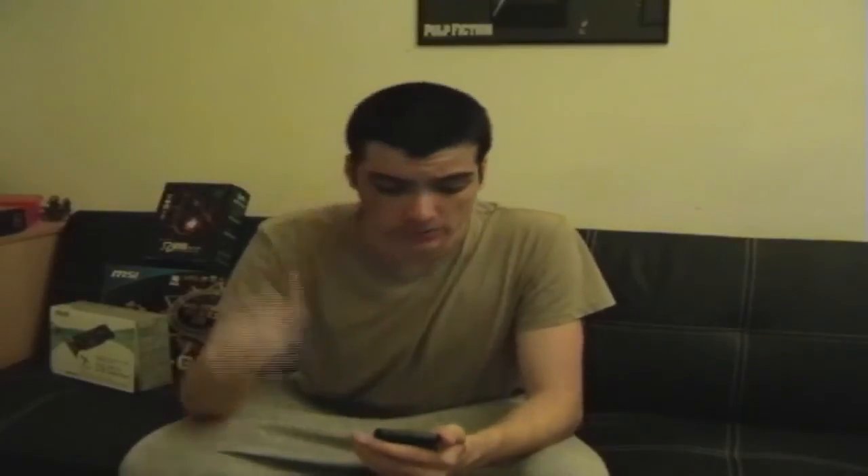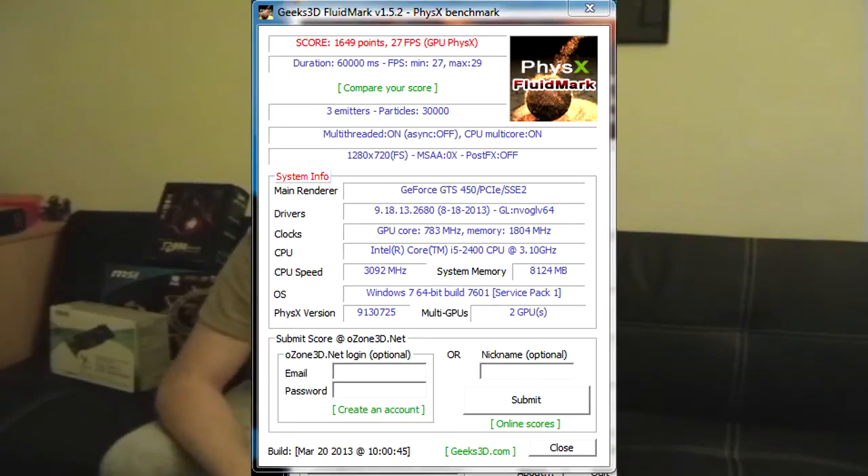Next I tested it with the GTS 450 and the dedicated PhysX card together. I scored 1,649 points with an FPS of 27 — minimum 27, maximum 29. So it gained about 1 frame per second on average. It's a slight performance boost.